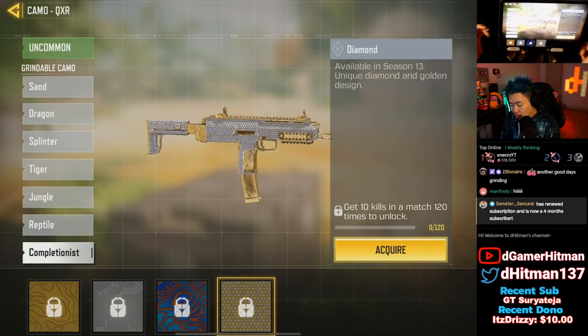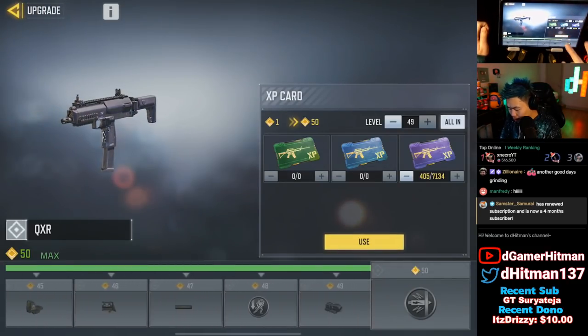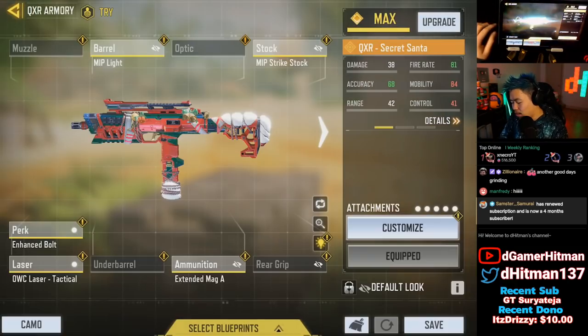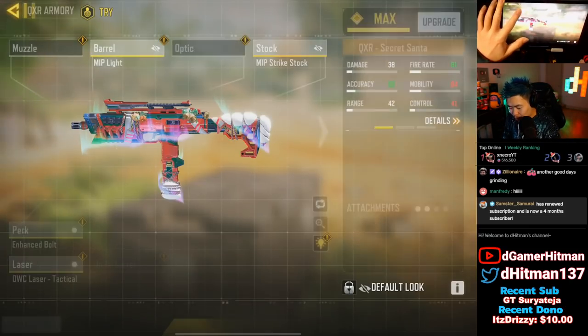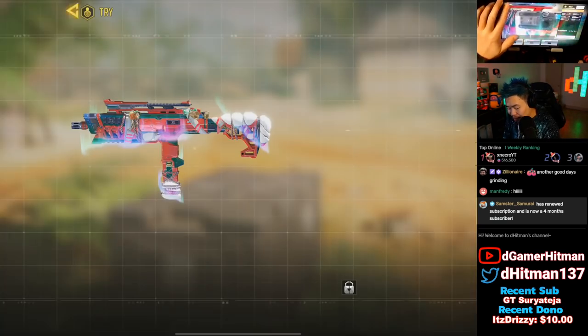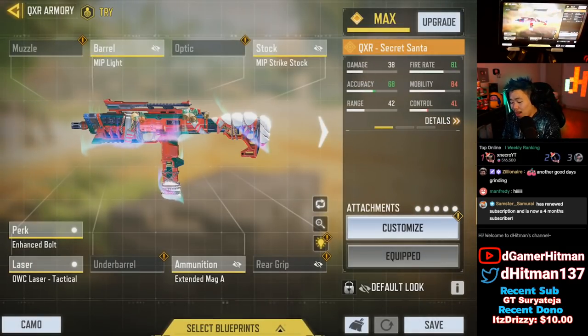This looks so good, but we do have to level it up. The Secret Santa blueprint comes with the strike stock, the MIP light, the enchanted bolt, the laser sight, and the extended mag. We're just gonna hop into the game with this base build — I haven't found a build that I like yet. I'll try a ranked game; if not, we'll just do a straight-up pub game.